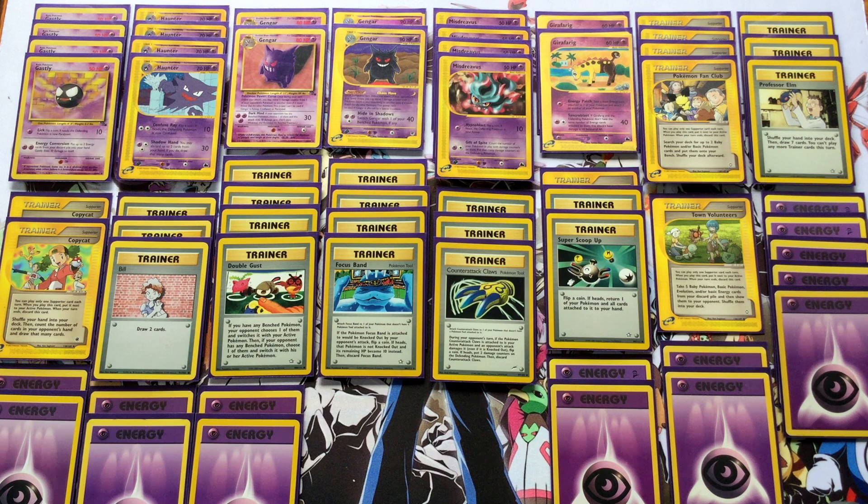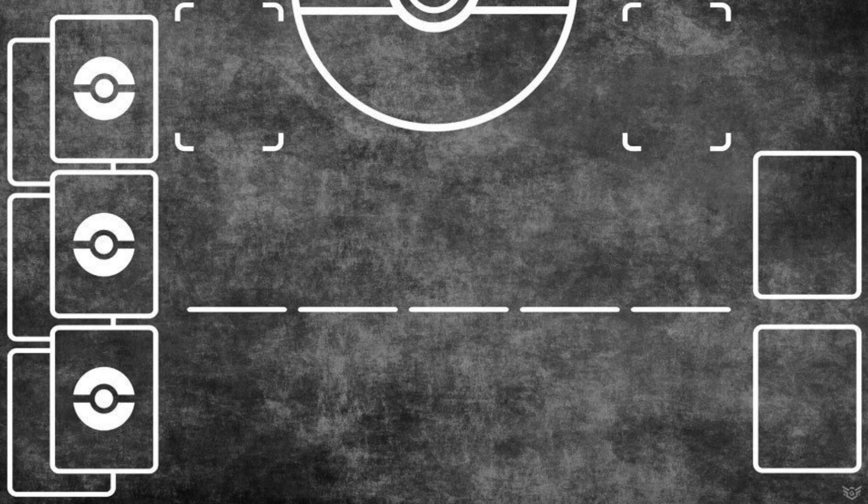Just to support Misdreavus and the hide-in-shadows Gengar as your big attackers — and sometimes Girafarig if your opponent is playing lower on the energy curve, which a lot of these theme decks are doing in this format. I was a bit worried the final version of this deck was going to be too powerful because it is a very strong combo, but I found it's pretty easy to counter. If you're able to knock out a Misdreavus — which only has 50 HP — or you're slow finding the pieces to evolve into Gengar, then your strategy never picks up the steam it needs.